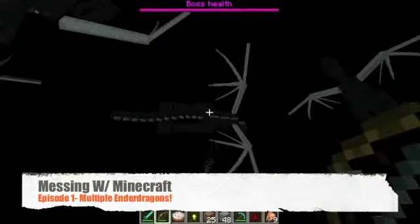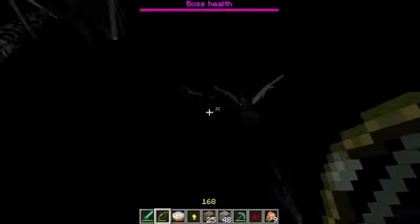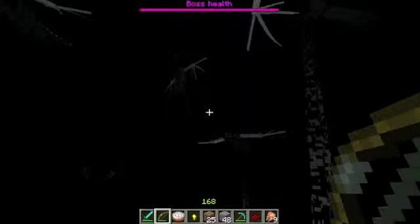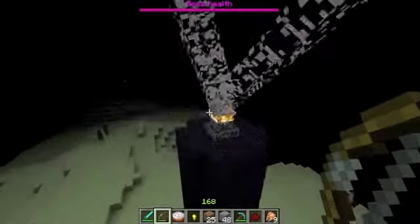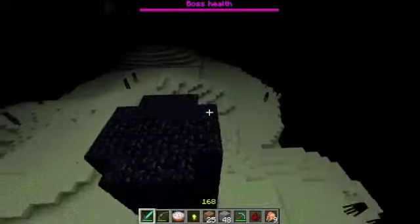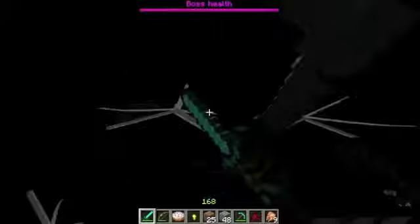Hello everybody, welcome to Messing with Minecraft episode 2. Look at all those Ender Dragons! I spawned one into my server, then I killed it, went into the fountain, and look what happened — just spawned here and there's tons of Ender Dragons. It's making it lag a bit because there's so many. These lights are getting annoying. Destroy that — look at all these Ender Dragons, come here, I'm gonna kill you.